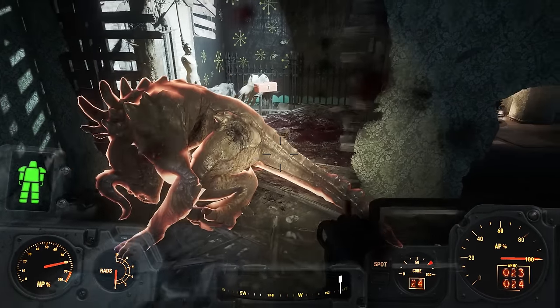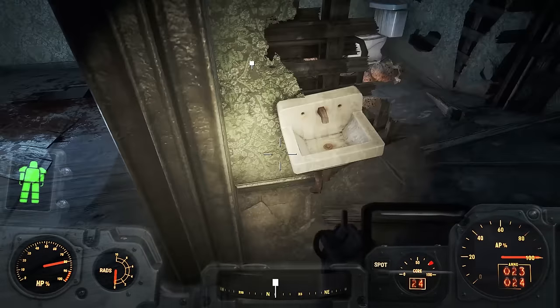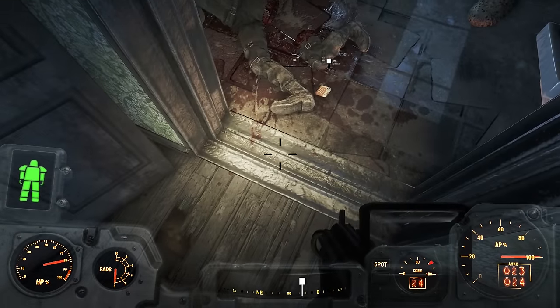Through the broken wall we come face to face with the inevitable. Once dead, if you go through the wall and round the corner towards the bathrooms, we find some cracked deathclaw eggs in the corpse of Sergeant Lee.